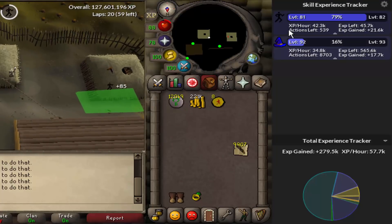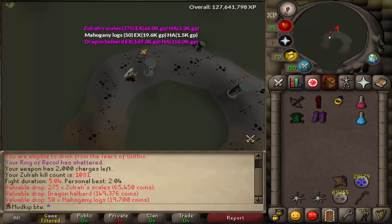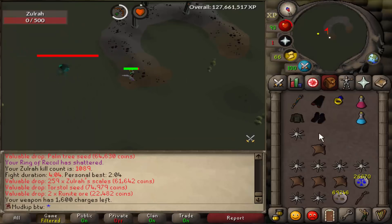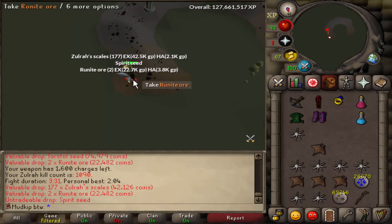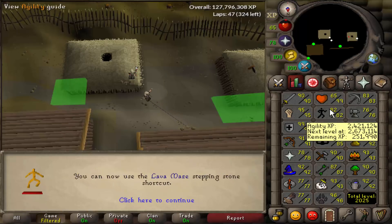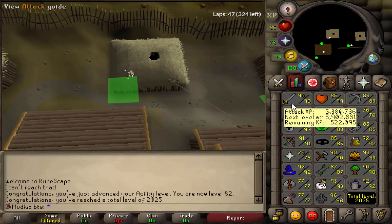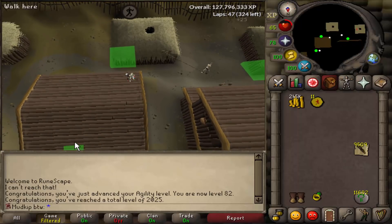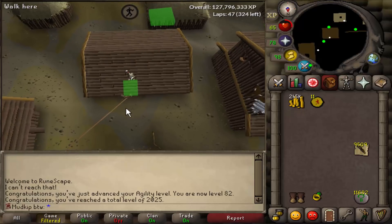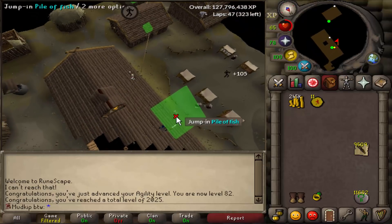We're coming up on an agility level very soon — just over an hour left. Still more agility XP per hour than runecrafting. Dragon Halberd! Last kill for today. 82 agility — the first agility level in a very long time. I don't know if we'll actually stick here for 83 because that's a lot of hours at 40k per hour. We're gonna keep on doing it till I get burnt, I guess. With runecrafting I said the same thing and went all the way through, so we'll see what happens. I'll keep you updated.